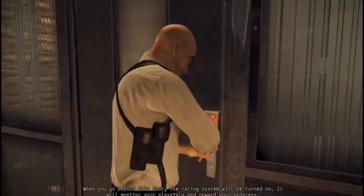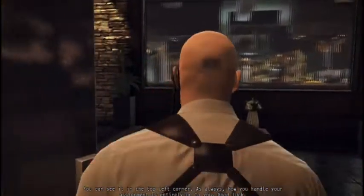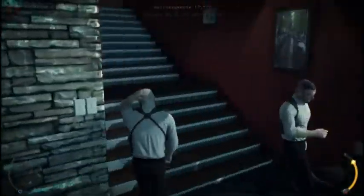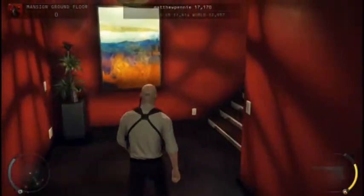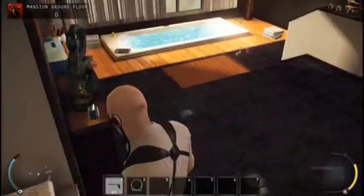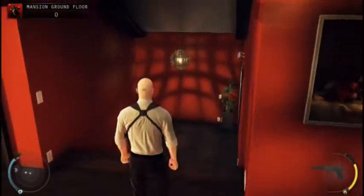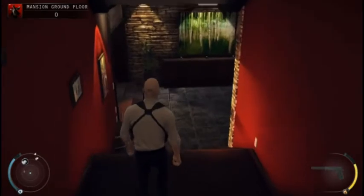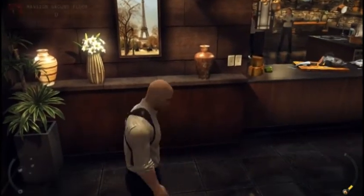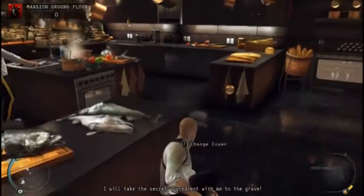It will monitor your play style and reward your progress. You can see it in the top left corner. As always, how you handle your assignment is entirely up to you. Good luck. Okay here we go, this bit's quite easy. Use instinct - there we go, free and clear. Trying to go and find the sleeping pills, which are right here. Unless there's no checkpoint in here - we don't need to set it off. Just get straight out. Here we go, instinct again.